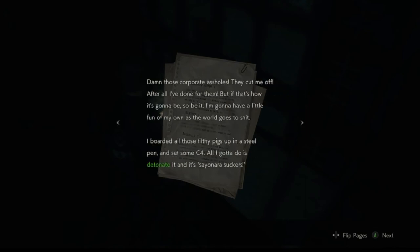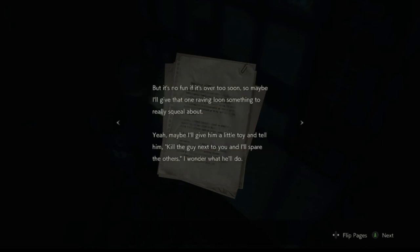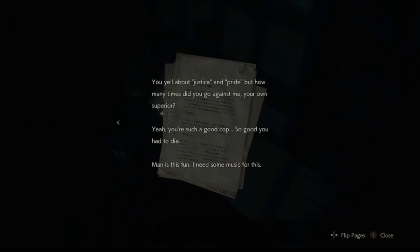Some guy's scribblings. Damn those corporate assholes — they cut me off after all I've done for them. But if that's how it's gonna be, so be it. I'm gonna have a little fun of my own as the world goes to shit. I boarded all these filthy pigs up in steel pens and set some shit — all I have to do is detonate it. Sayonara, suckers. But it's no fun if it's over too soon, so maybe I'll give that one raving loon something to really squeal about. Maybe I'll give him a little toy and tell him: kill the guy next to you and I'll spare the others. I wonder what he'll do. You yell about justice and pride, but how many times did you go against me — your own superior? You're such a good cop, so good you had to die.